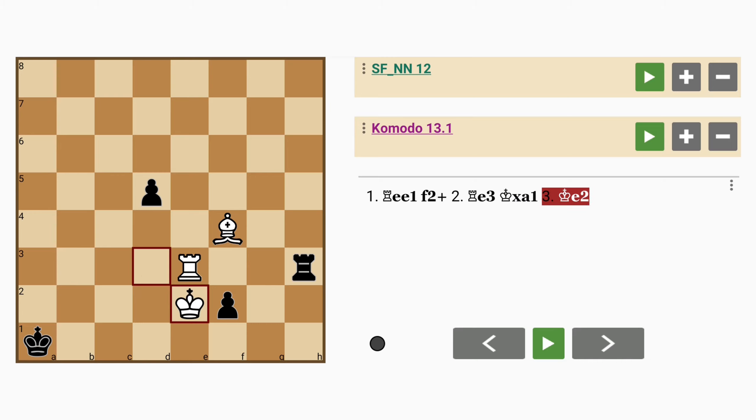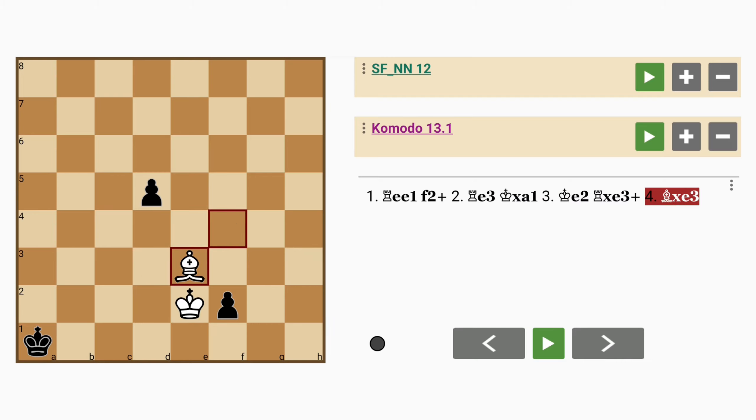After king to e2, rook captures rook, bishop captures rook — and this game is a draw at best for white because white has insufficient material to force mate: a lone bishop.